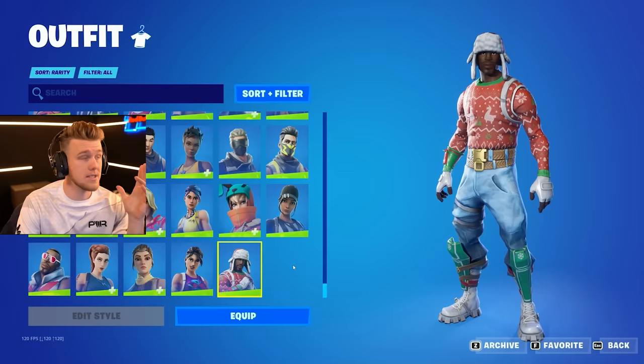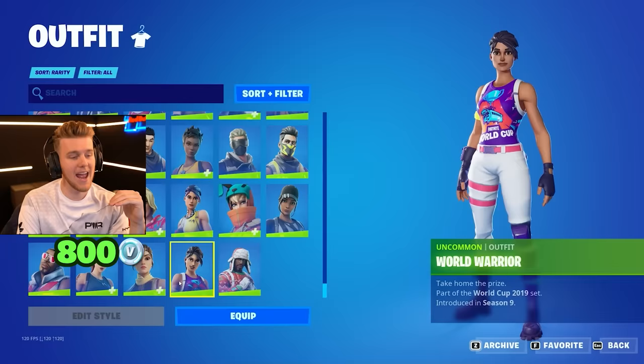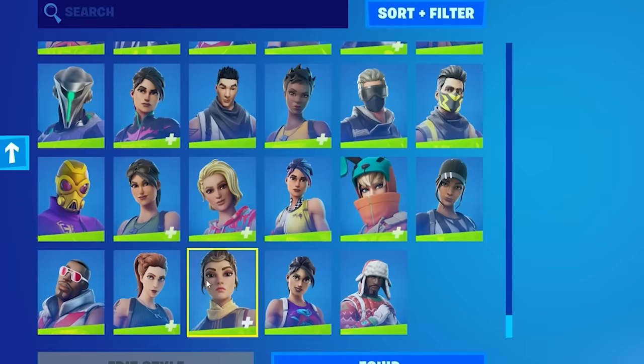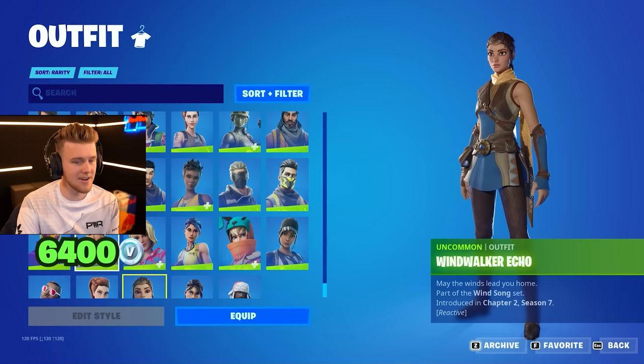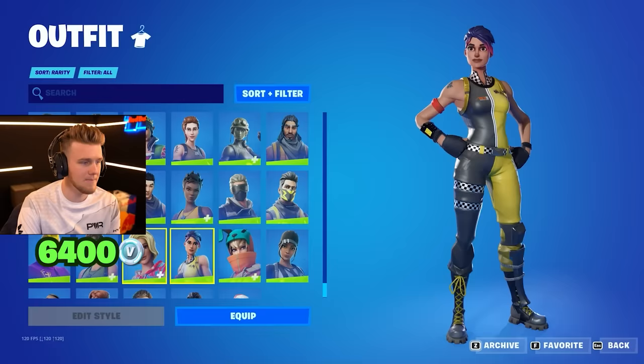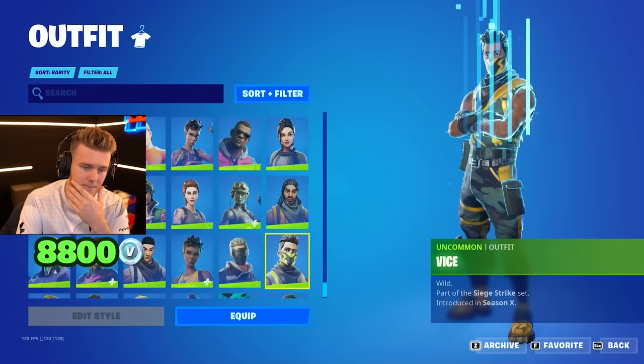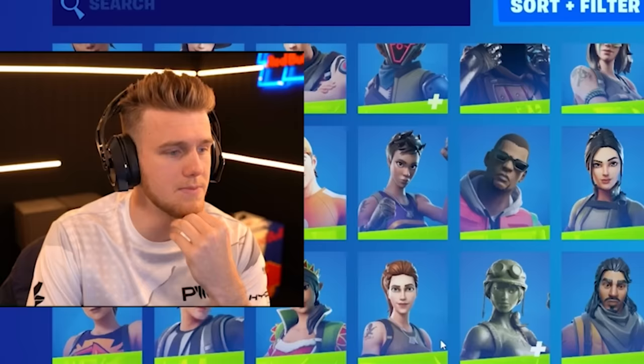We're diving right into the uncommon tier of this locker, going straight to one of the rarest skins in the game — World Cup Warrior. You can only get this skin if you bought it during the World Cup. It hasn't been in the store since chapter one, season nine. There are so many OG skins in here, like the vintage Ramirez, the Whiplash — everyone likes that one. Some of the other weird rare ones are the FNCS skin. I don't have the green one and I won't be able to get it because it only comes out for each FNCS. Not a lot of people bought these black and yellow ones, but I really liked them.